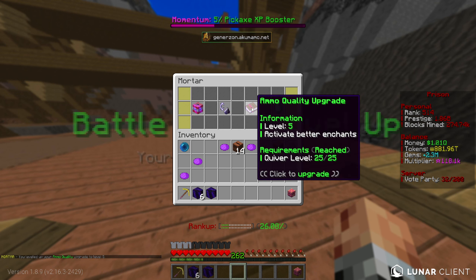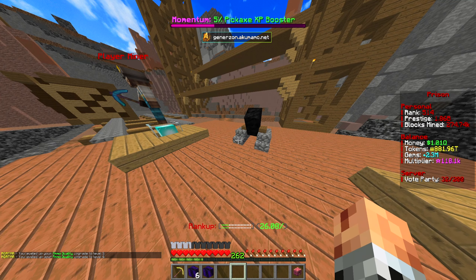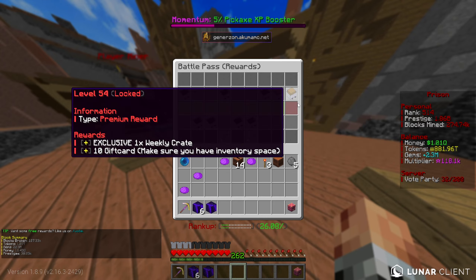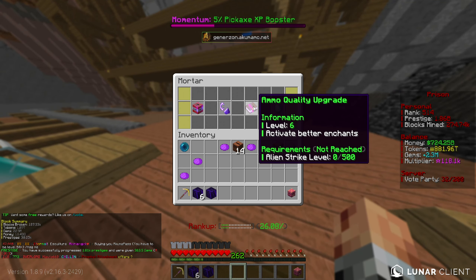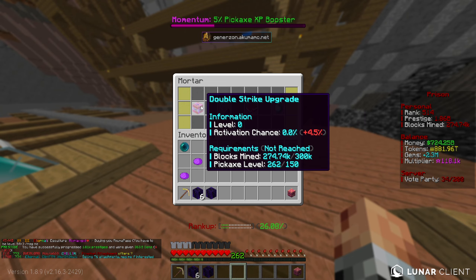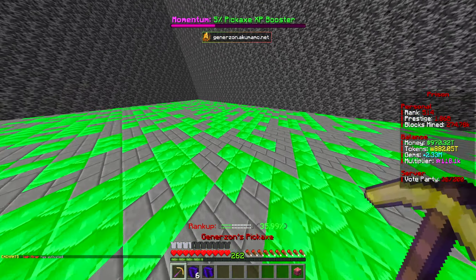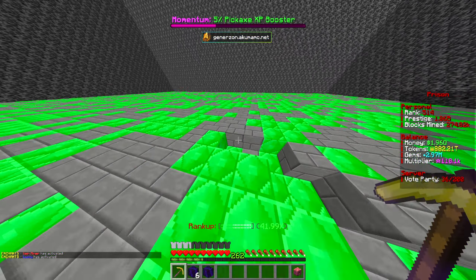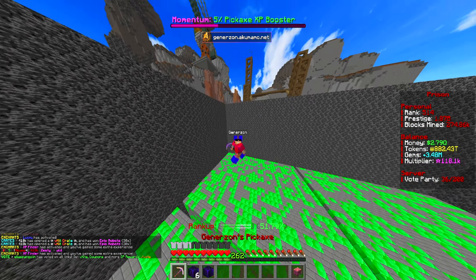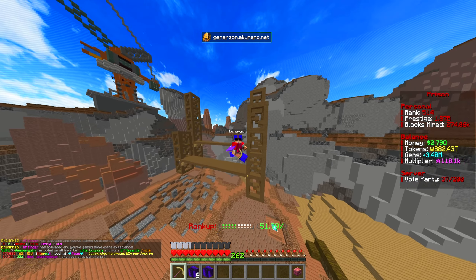Maxing out Black Hole was the enchant we needed to upgrade our mortar again. We can go ahead and upgrade the ammo quality to five as well. We need Alien Strike but we don't have that one yet. We also got a Battle Pass tier up all the way to 53, which means we're now just one tier away from that tier 54 reward. We need a couple of treasure finder procs to get our fire rate upgraded. Those blocks mined are coming in fast - only another 15,000 and we'll be there with the huge mortar upgrade.